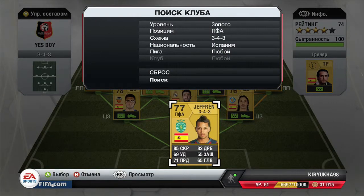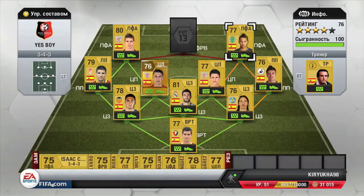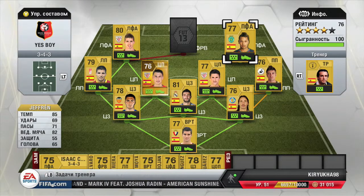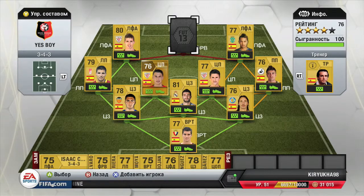Guys, this guy Hefran — just buy him. He is such an awesome player. All the crosses that he does are just amazing, all the shots that he takes just go in. He is just an amazing player. If you need a right winger in your Spanish team, buy Hefran — I would choose him over anybody in Spain as right winger.